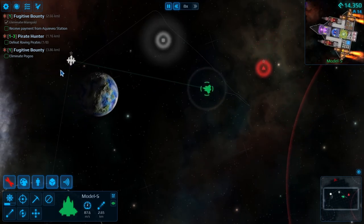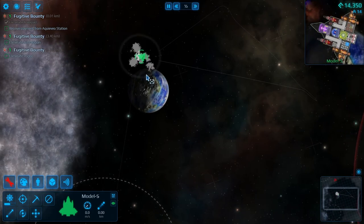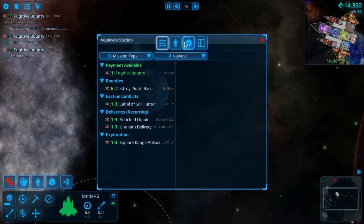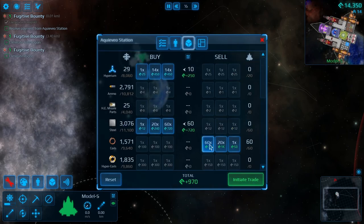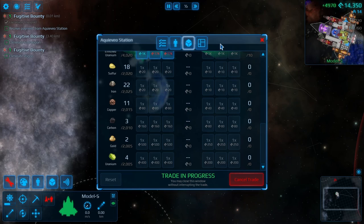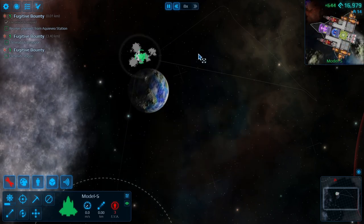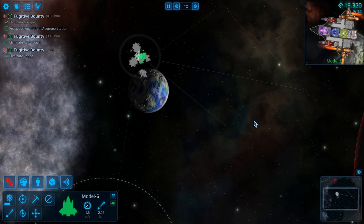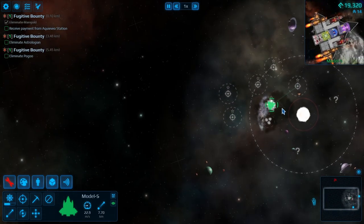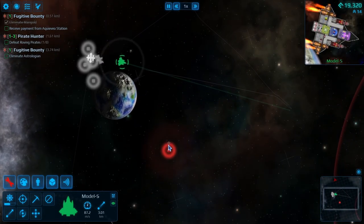I'm gonna leave and sell this stuff first — hail them and sell it again. This back and forth is only temporary; once you start getting a half-decent ship it goes really well. We'll go back over here and maybe meet that other pirate again — seems to be heading this way.